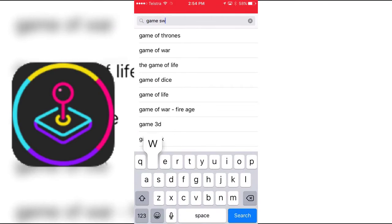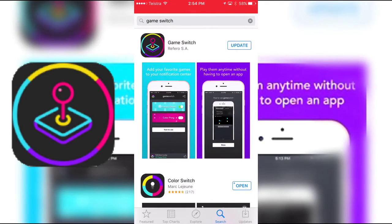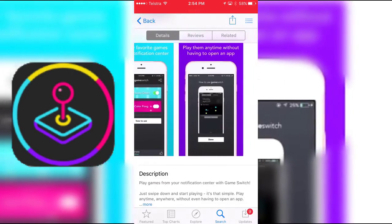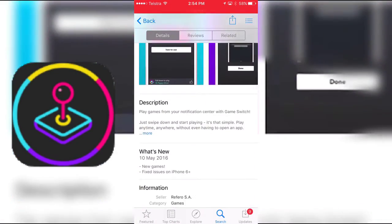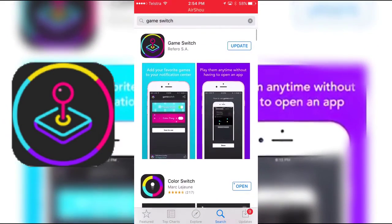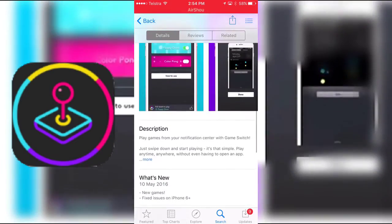It's called Game Switch, and it'll be the first one to pop up right here. As you can see, right there, pretty cool. So there is an update, I've got to update the game. So it's not Color Switch, it's Game Switch.